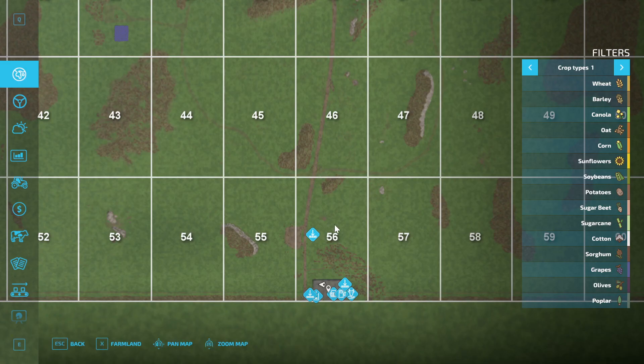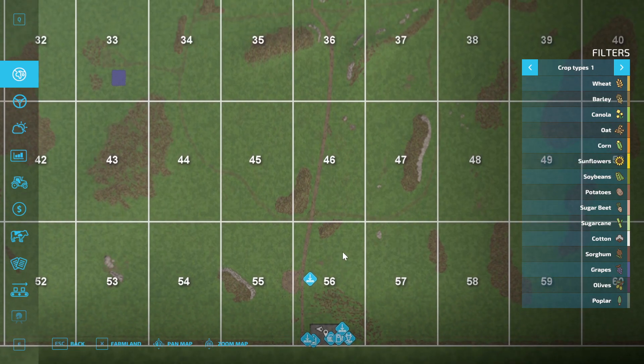Technically, we own plot 56, so that I was able to put in the sawmill and the biogas plant. But we're just going to play as if we don't own it.